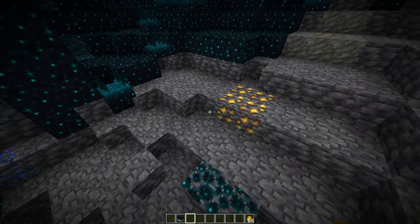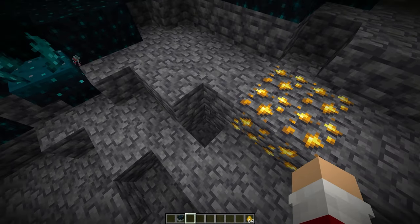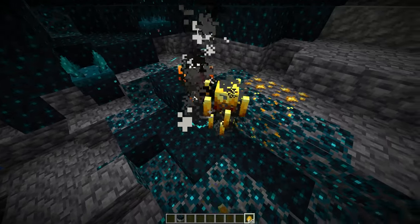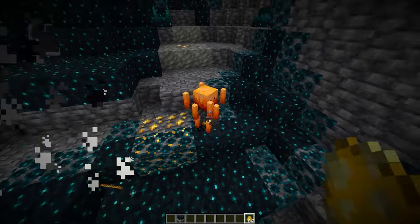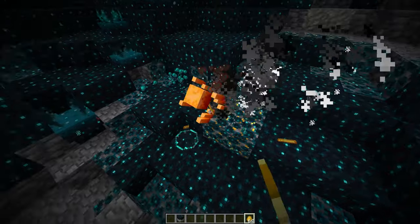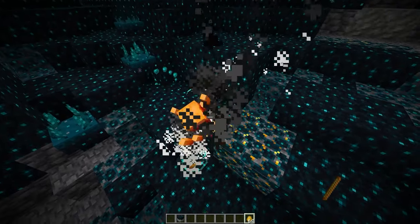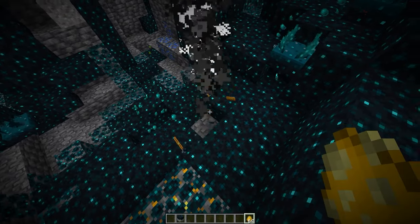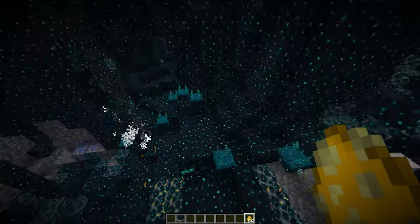Now skulk catalysts can spread skulk again. So if I kill a blaze on it, there it goes — it spreads a lot of things, and it spreads pretty far too. I'm actually not sure how far it can spread, but oh my goodness, is it good. So yeah, this is how you get more skulk, because you have a lot of it now.